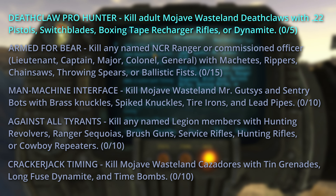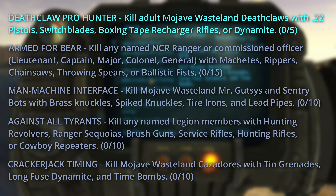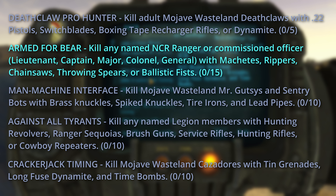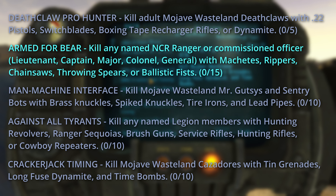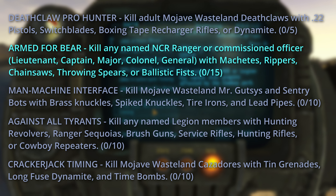There's Deathclaw Pro Hunter for killing five adult Mojave Wasteland Deathclaws with .22 pistols, switchblades, boxing tape, recharger rifles, or dynamite. And Armed for Bear for killing 15 of any named NCR Ranger or commissioned officers with machetes, rippers, chainsaws, throwing spears, or ballistic fists.